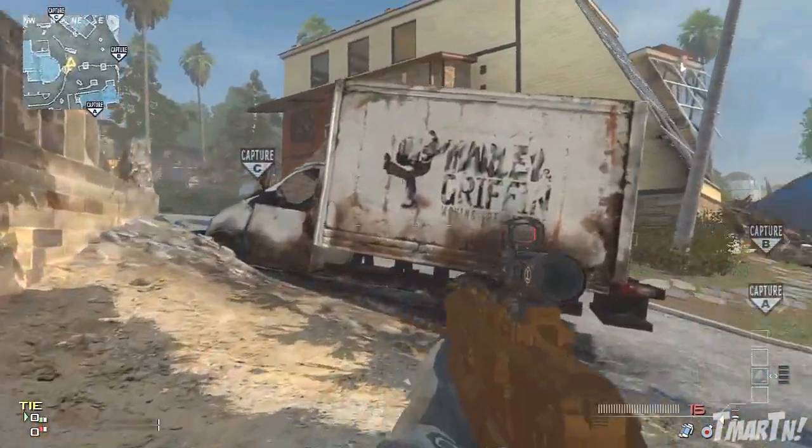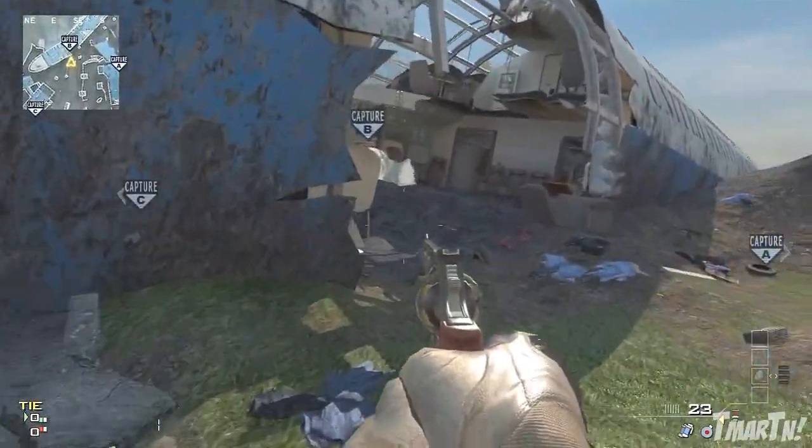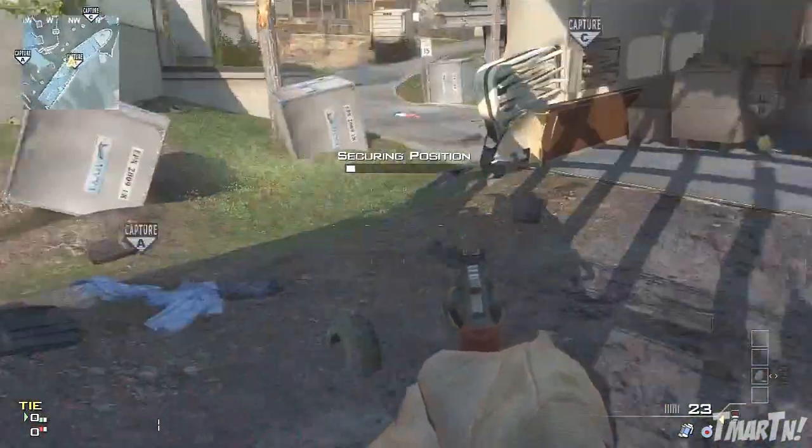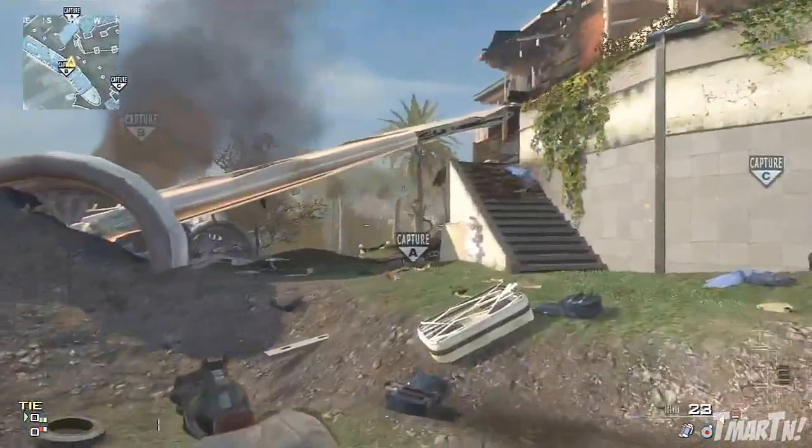There's a halfway decent capture spot on B — you just kind of lay here and it gives you some cover. You do have to watch out for enemies who will be at the top and bottom of the plane though.